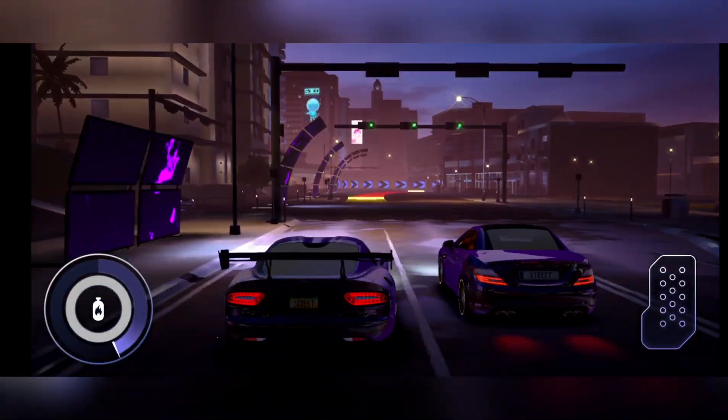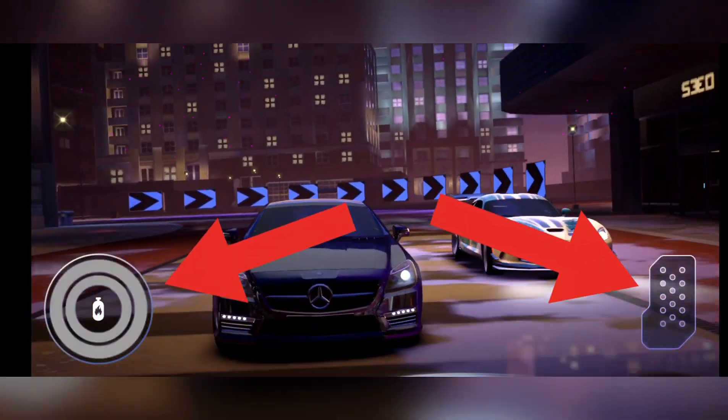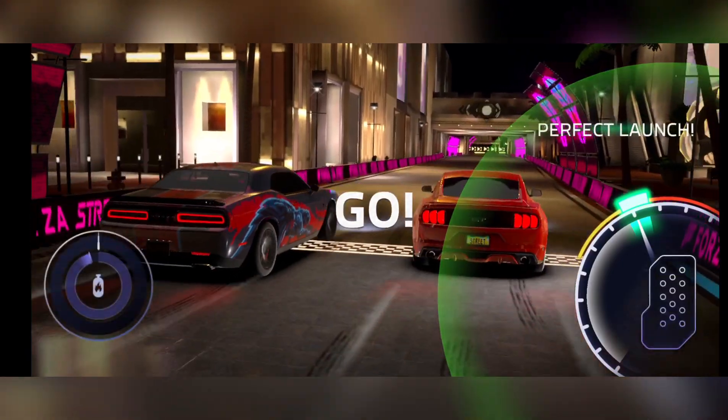Basically this is a very simple game to play. There are two buttons — one is the pedal and the other is the nitro. You put your foot on the pedal, it goes; you leave it, it brakes. That's all. First off, you would have to force launch your car at a perfect timing.